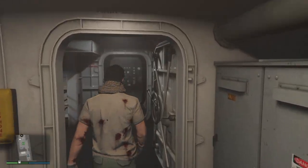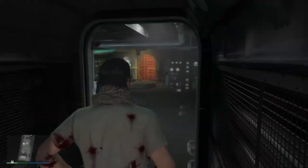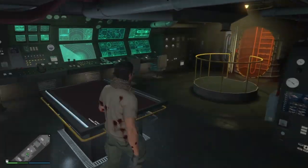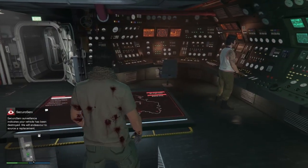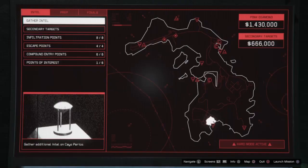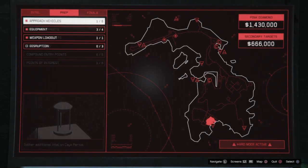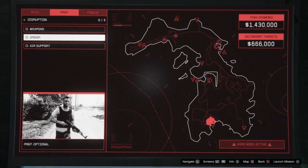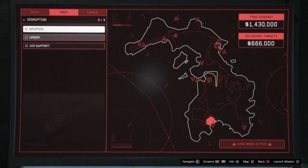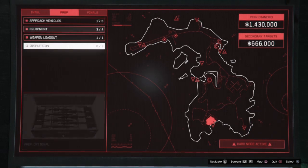Hello everyone. Today's video is about how to skip the disruption missions in the Cayo Perico heist preparation. Disruption missions in Cayo Perico are like the Duggan shipments in the casino heist. You can see here when we enter they are all empty.